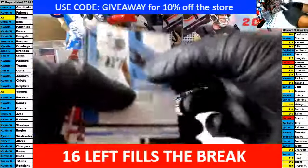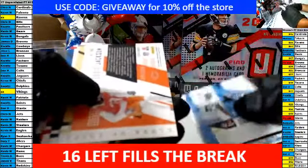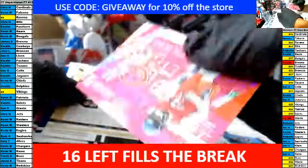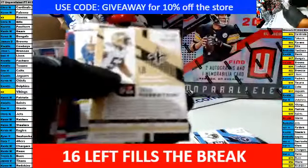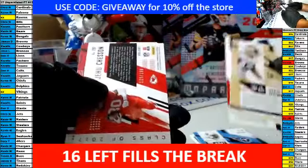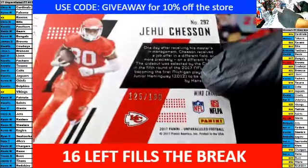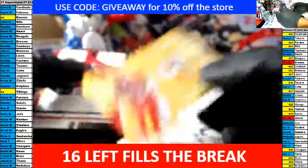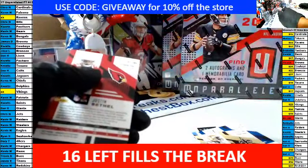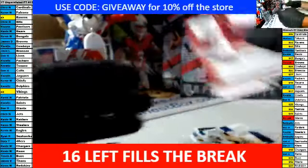Alright, numbers — Eddie Jackson for the Bears is out of 299. Chasen rookie is out of 199 for the Chiefs. Cardinals is a base.